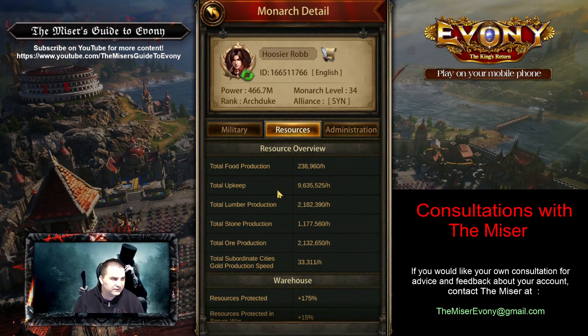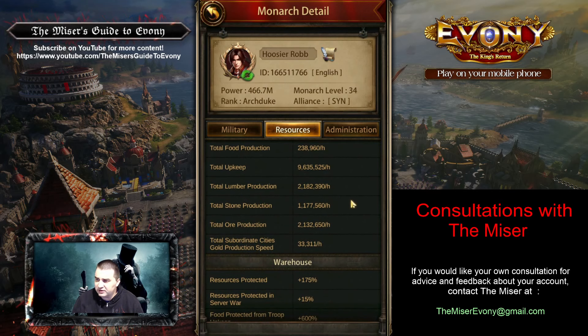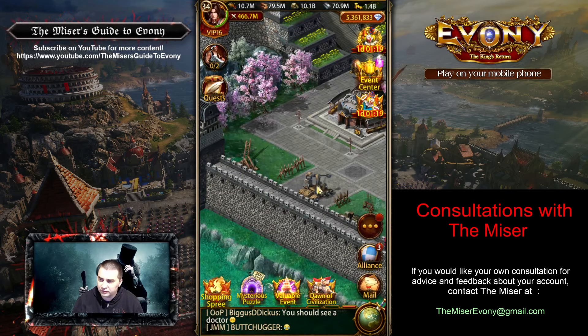The player says they don't really have any alts, so they're relying on their in-city production, their gathering, and spending to get enough resources. The resource costs for the buildings coming up are astronomical — it's very important to have a really solid economy. Resource production isn't so bad, it's pretty decent actually, but it can definitely be improved by just bringing some of those in-city tiles up.